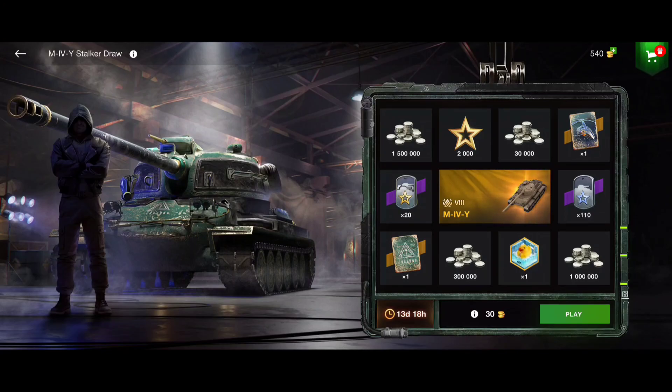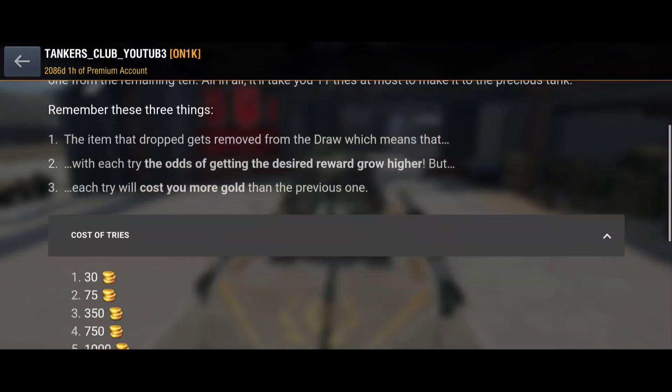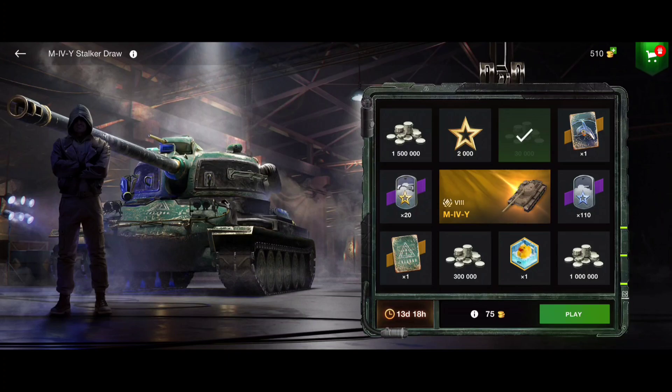It's a pretty rare tank, but of course if you're not lucky you won't get it on the first try — maybe on the second try, investing something like a few hundred gold, around 475 gold or 1,000 gold — it depends on your luck. Every time you take a try, that item gets removed from the pool. For example, I'll do a try right now — 30,000 credits — so you get a better chance on the next try to win the tank.